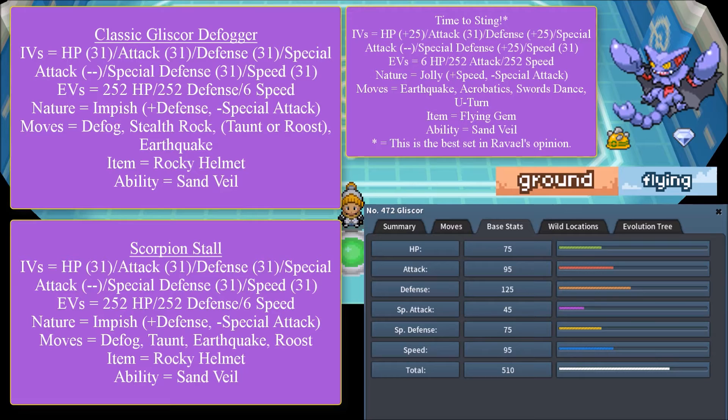Now let's discuss Scorpion Stall — Set 2. This assumes you already have a Stealth Rocker on your team, which is why Stealth Rock is dropped here. The IVs are: HP 31, Attack 31, Defense 31, Special Attack doesn't matter, Special Defense 31, Speed 31. EVs are 252 HP, 252 Defense, and 6 Speed. Its nature is Impish — plus Defense, minus Special Attack. Moves are Defog, Taunt, Earthquake, and Roost. Item is Rocky Helmet, ability is Sand Veil. Sand Veil is excellent for evading attacks and is a bonus when dealing with Excadrill in a sandstorm war.